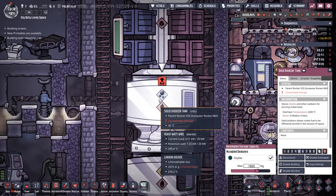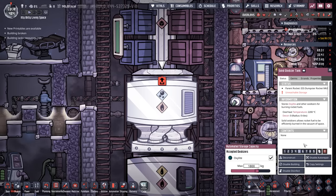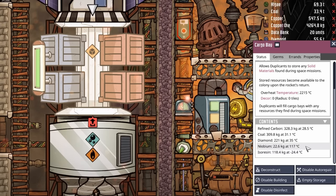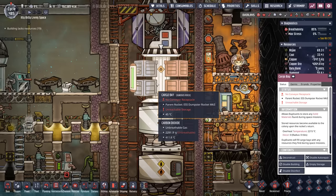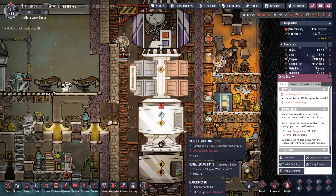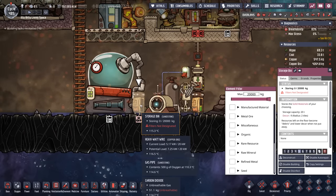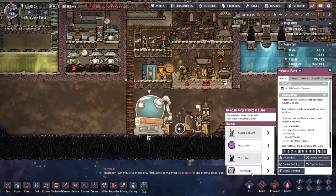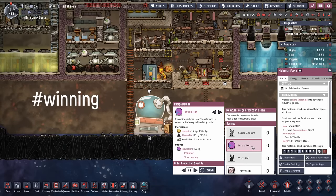Food for thought: when we sent this rocket up, it actually had more than 1,800 kilos worth of oxalite. But when it came back, it has zero. So make sure you only fill it to the exact amount you need, otherwise you're just wasting all the oxalite. The good news though — we have 118 kilos of isoresin and 22 kilos of niobium. In order to get all of our beautiful materials, we're just going to click empty storage, everything falls out, and then we're going to load all of our rare resources in a storage bin right next to the molecular forge. Now we have access to both thermium and insulation.